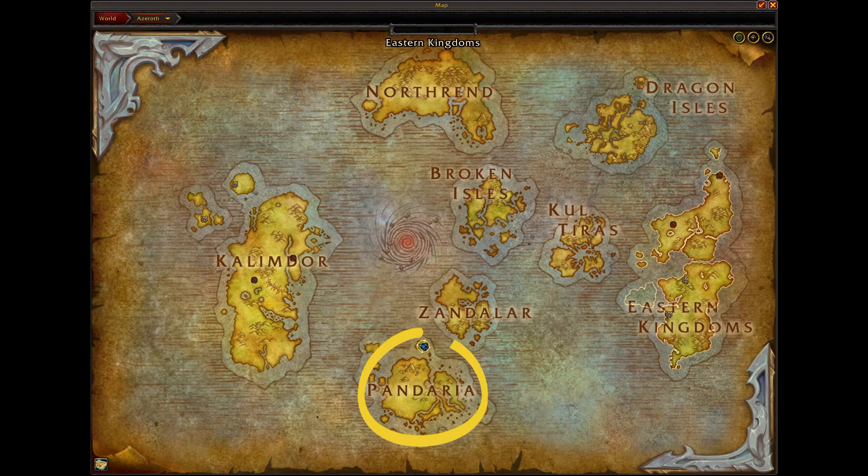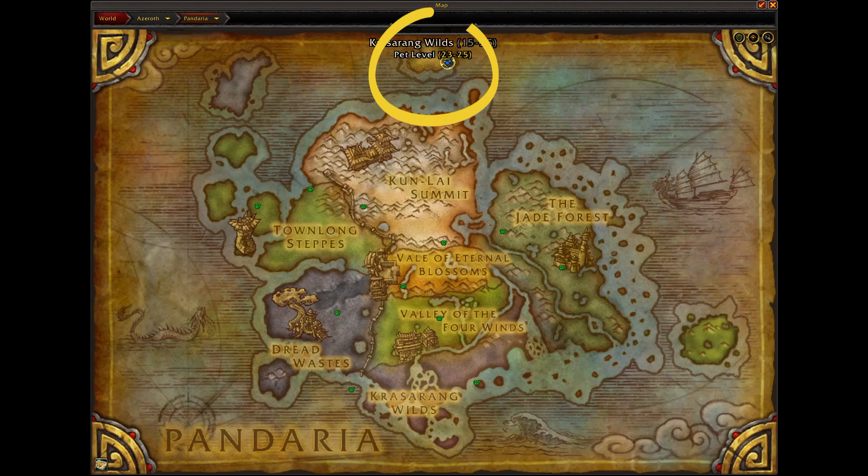To get started you're going to head down to Pandaria. If you need help getting there, there is a portal in Orgrimmar or Stormwind that'll take you to your respective area for Pandaria. Once there, you want to come up to the top of the map — you are heading to the Isle of Giants.